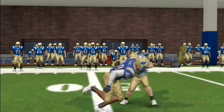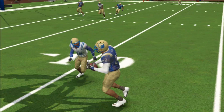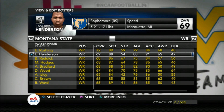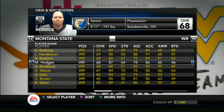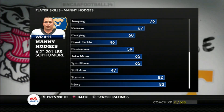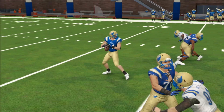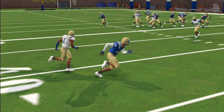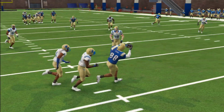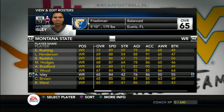The number one receiver for the Grizzlies has to be Ernie Rushing. Standing at a towering six-foot-five, the senior has some of the best hands on the team. We'll be utilizing that height — he will be a big target, pun intended, for us this season. A little further down the depth chart, I'd like to highlight Manny Hodges, the converted high school quarterback who will run the wildcat for the Grizzlies. He stands at six-foot-two, 201 pounds — can run, can throw, can catch — a true triple threat that will have a key role in the offense.